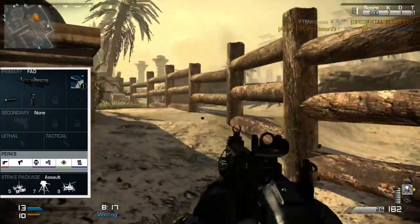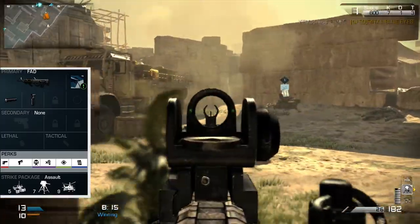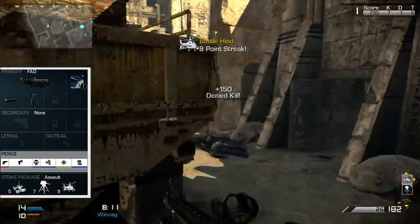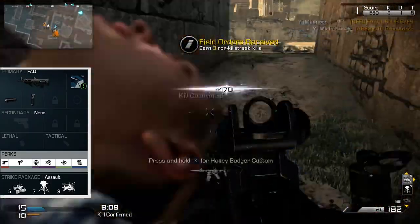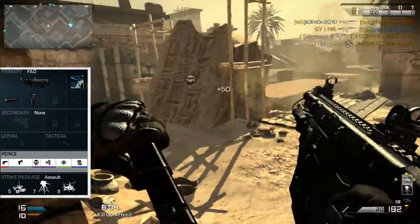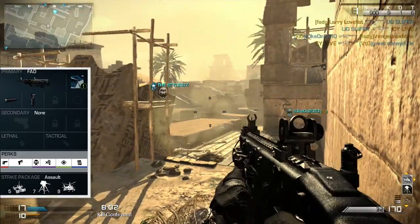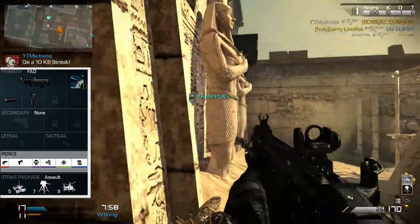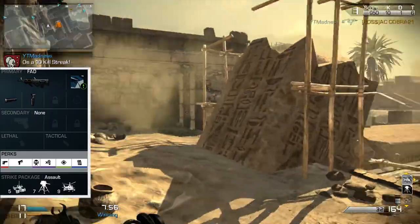Ready Up is essential when playing Call of Duty Ghosts. As you all know, you die way too fast, so you need to be ready as soon as possible to kill the enemy that pops around the corner. Ready Up basically gives your soldier a boost of confidence, making him run around the map with his fingers attached to the trigger of his weapon. This makes you shoot faster and, therefore, survive.